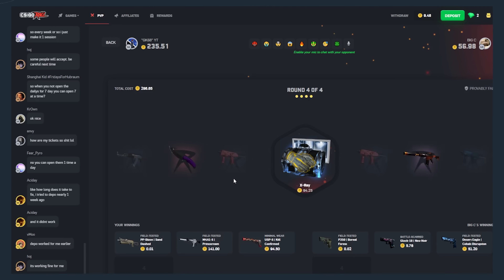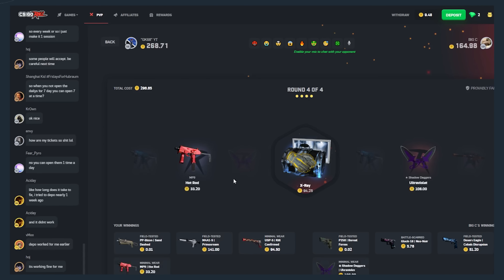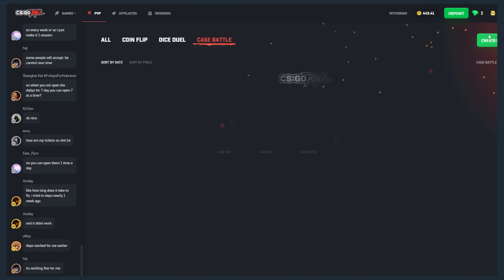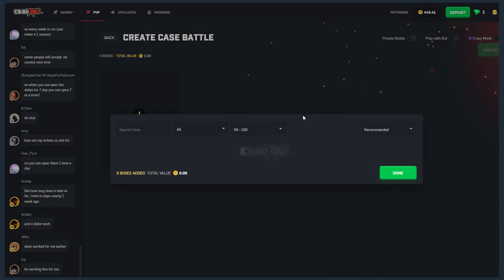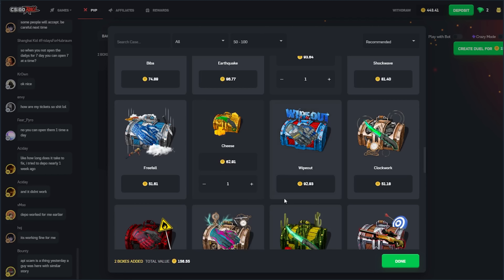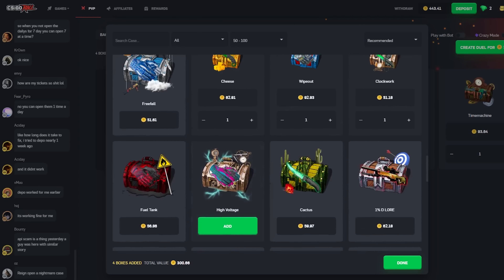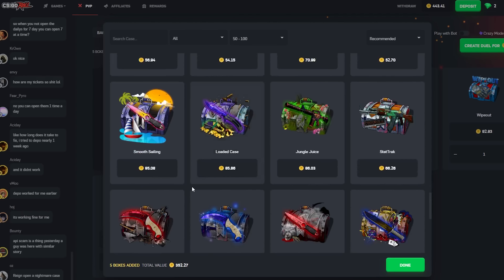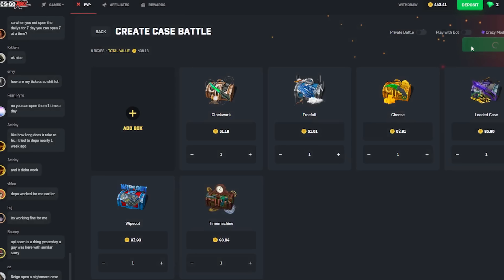X-ray — let's see. X-ray, X-ray. Have to go for back-to-back all in, I guess. Let's see, case battles, 50 to 100. Time machine, cheese case, wipeout, clockwork, freefall. I have like 80 more coins. 80 more — loaded case. Yep, let's go with this one. That case kind of looks nice, so I just clicked on it randomly. Let's go, let's go against spot, let's get a nice stop here.